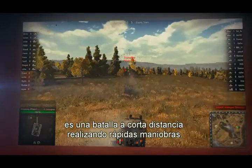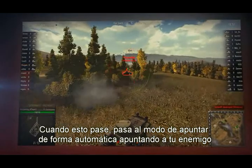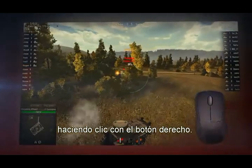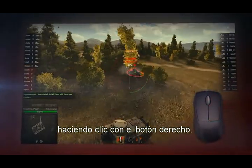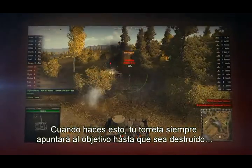When this happens, turn on auto-targeting by moving your pointer onto the enemy and clicking the right mouse button. When you do that, your gunner will always aim at the target until it is destroyed or moves out of sight.